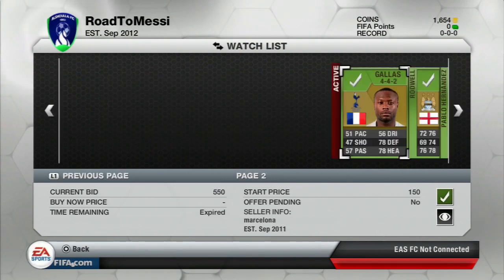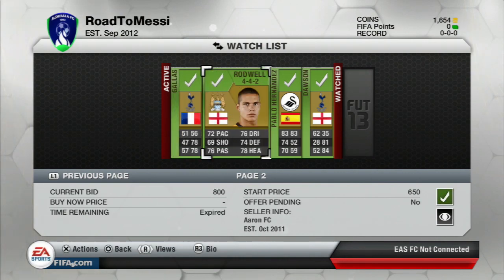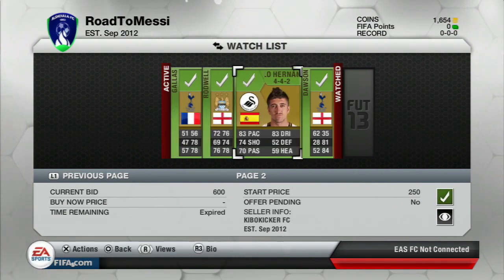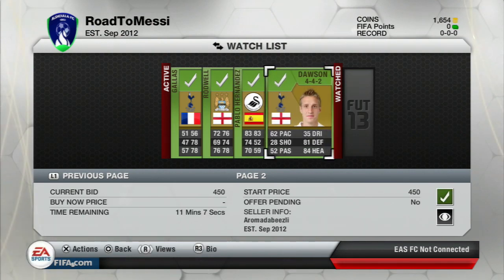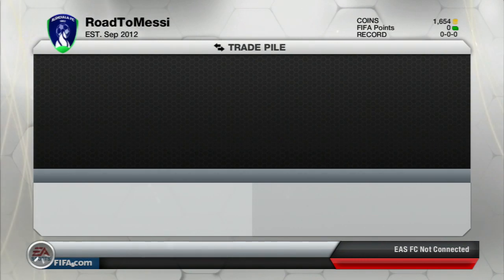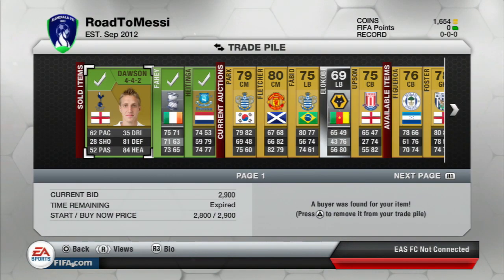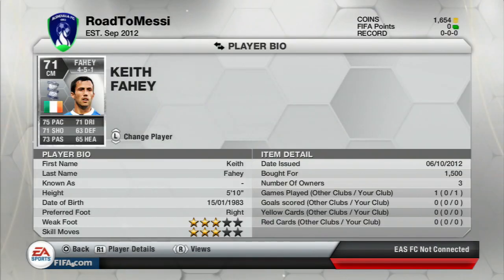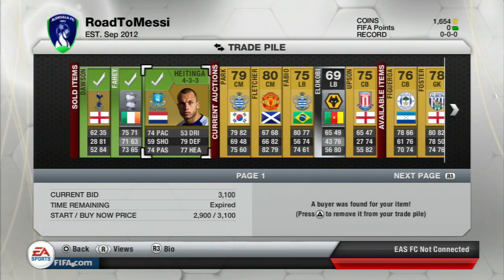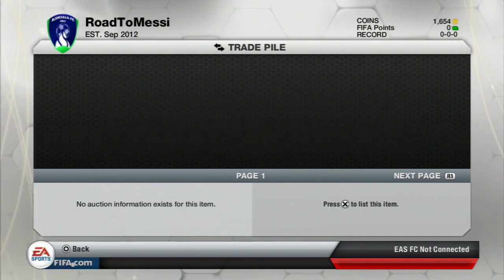We've also got a few players on this side of the trade market — Galas for 550 coins, Rodwell for 800, Pablo Hernandez for 600, and another Dawson for 450 coins with a bid on it. If we can pick Dawson up cheaply, we should make about a 2k profit. Dawson then sold for 2,900 coins — a really nice profit. Farhay sold for 1.5k, so both players combined made about 3k profit, having cost less than 1k total.